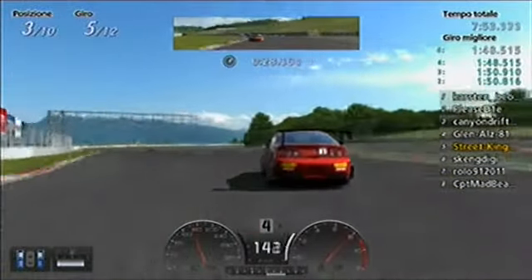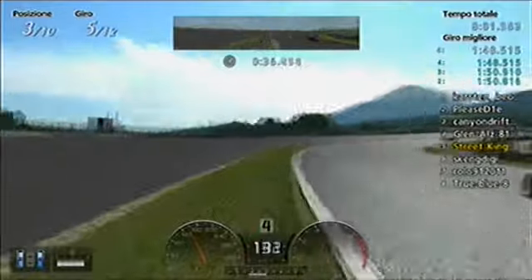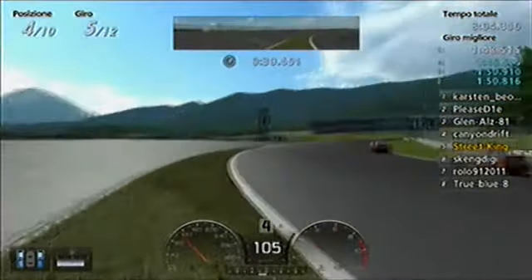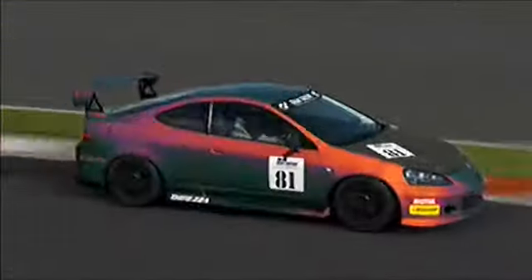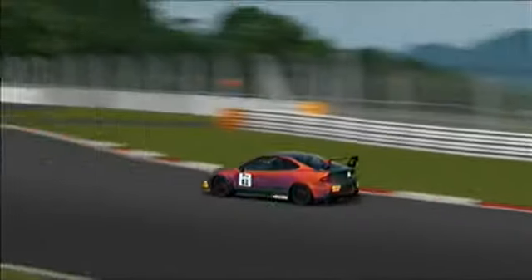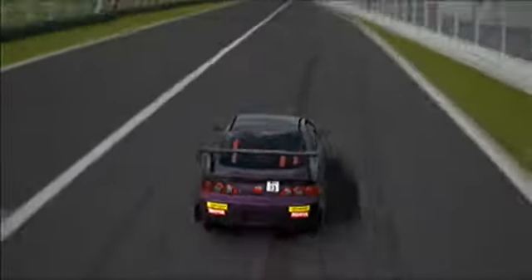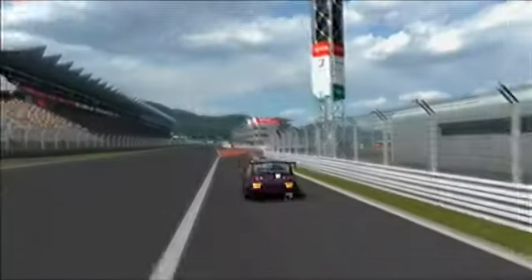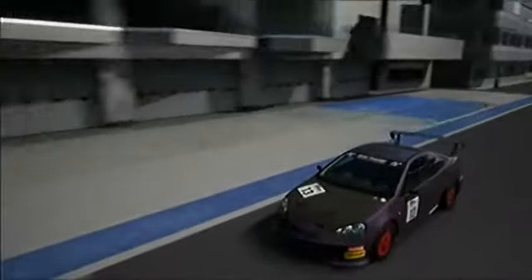Karsten has somehow managed to build something like two seconds of advantage. Too bad for Canyon Drifter — went a bit wide and lost a lot of positions. Glen Halston again in the fighting, always a bit wide there. So this is Karsten in first position on his fifth lap. It seems — yes — he pits. The leader is pitting first. This is quite risky from him. I think he just tried to cut the draft for the cars following him. Let's see if his bet pays off.